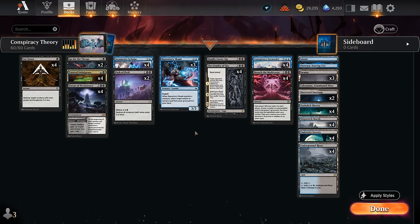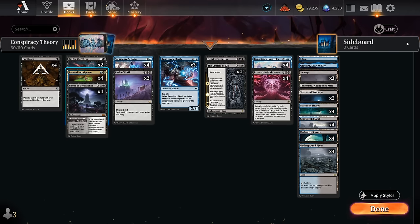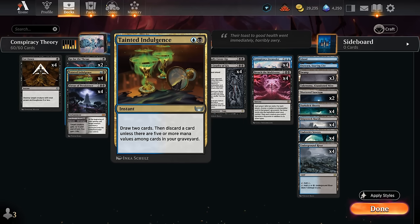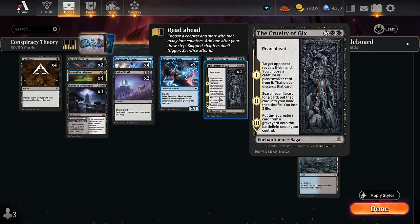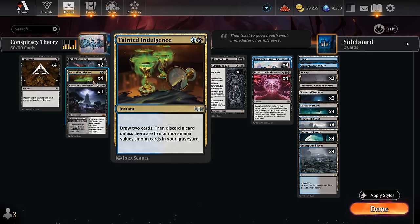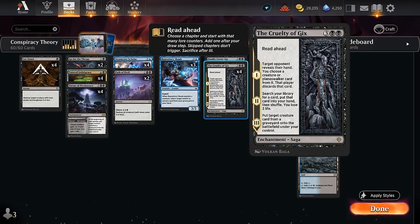To make that work we need some discard outlets to prep our graveyard and put the Unraveler there so we can reanimate it with Cruelty of Gix. We've got four copies of Tainted Indulgence — draw two and discard for two mana. The fact that this is an instant speed discard outlet is quite important because sometimes we cast Cruelty starting from chapter two. With chapter two we can either find Breach the Multiverse or find Tainted Indulgence so we can discard our Unraveler, then in our next upkeep before chapter three goes on the stack we cast Indulgence to discard Conspiracy Unraveler, having it ready for chapter three to bring it back and combo off.